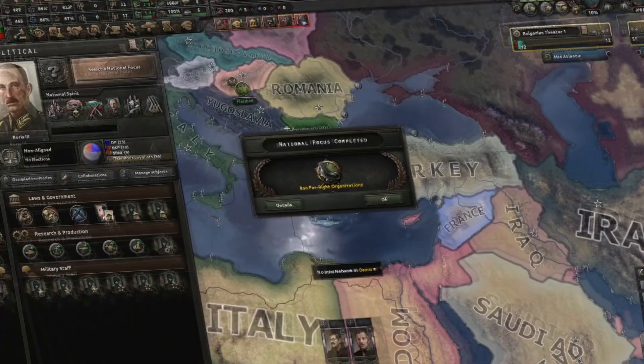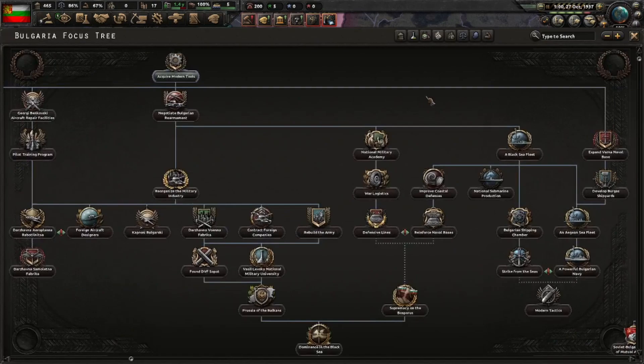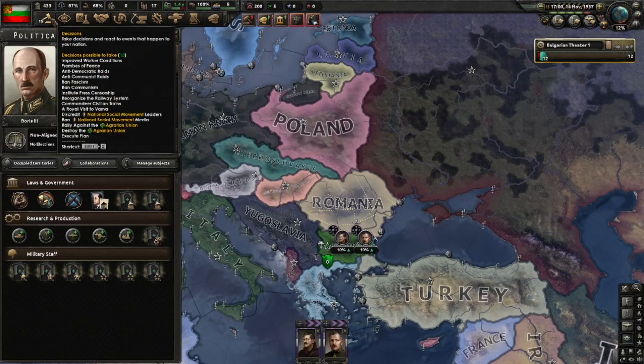'Ban Far-Right Organizations' is done — we'll be able to destroy the National Social Movement later. We'll go over here to 'Acquire Modern Tools' and 'Seek Foreign Support,' then go all the way up to 'Destroy the Agrarian Union' and keep our eye on executing the plan soon enough.